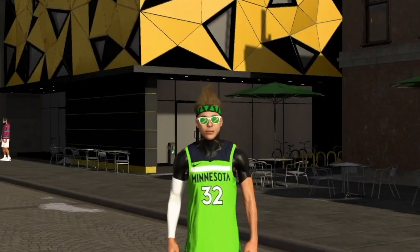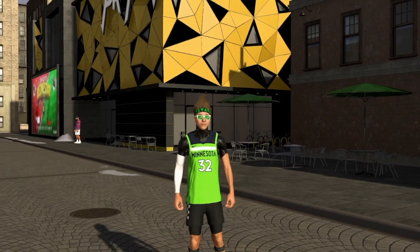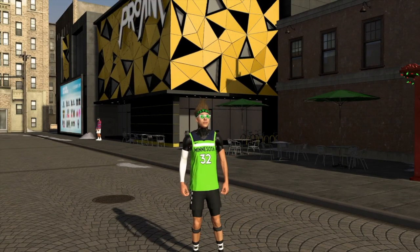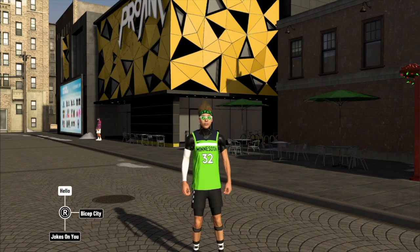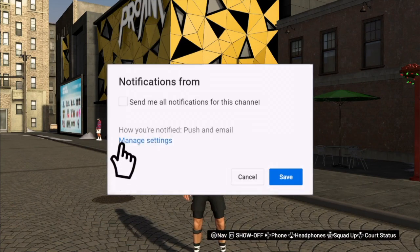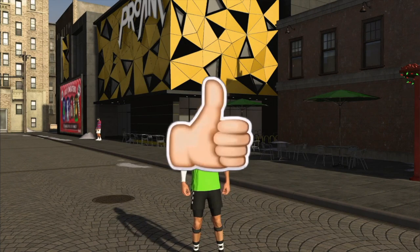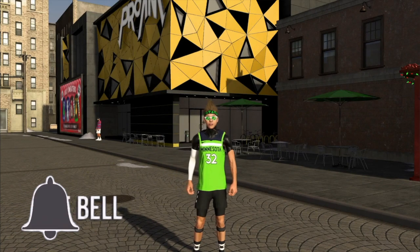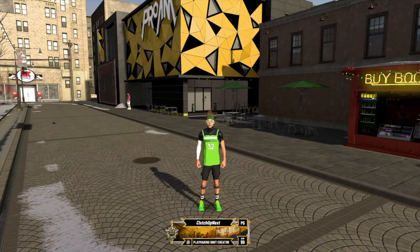Hey, what's good YouTube? It's your boy Clutch back with another banger. You already know what time it is — today I'm gonna be showing all the best badges to use on your guard in NBA 2K20. Before we get into this video, if this is your first time watching my channel, go subscribe right now, make sure you turn on post notifications so you never miss another upload, and go hit that like button. Now let's get right into it.